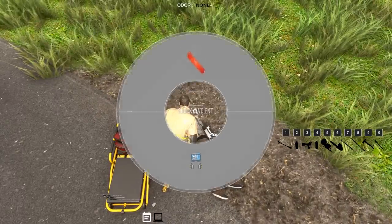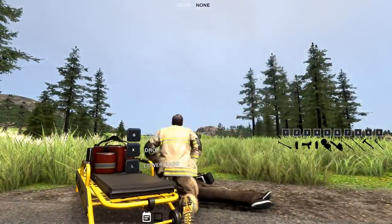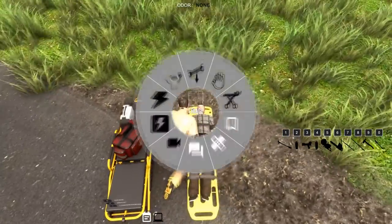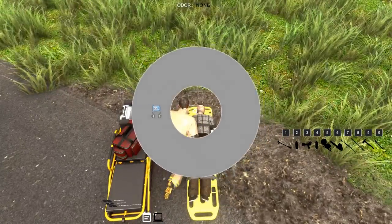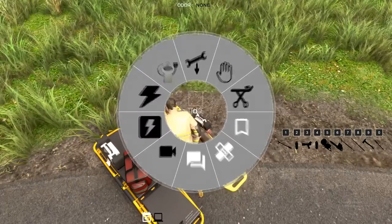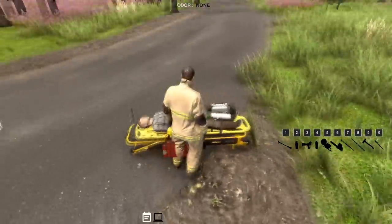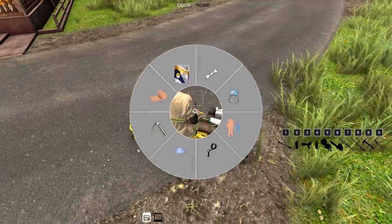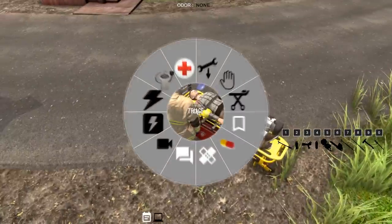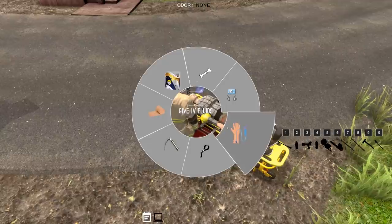All we need to do is give him some oxygen. I don't think he needs rescue breaths, but we'll do that just in case. Remember, you have to put your patient on the backboard if you want to put him on the stretcher — keep that in mind. We'll go ahead and throw him on the stretcher, lift it up, give him rescue breaths, and go ahead and give him some IV fluids as well.